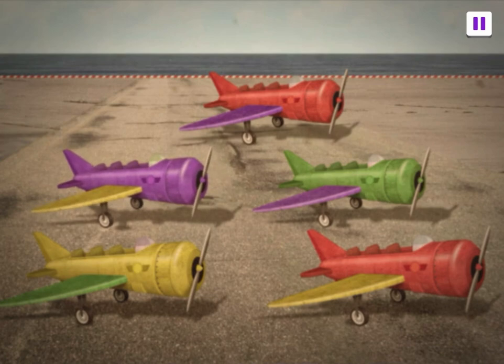That plane won't get us there fast enough. We need the red plane with purple wings. Almost — that plane has purple wings, but it's green. Tap on the red plane with purple wings. There's the plane we want. Tap on it. Come on, let's fly. Now let's go get those troublemakers.